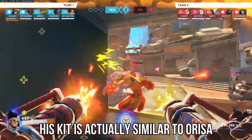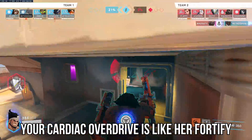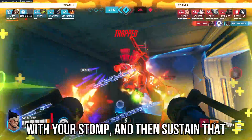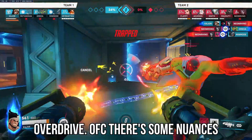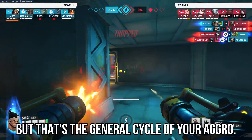His kit is actually similar to Orisa, where your stomp is like a spear spin, your cardiac overdrive is like a fortify, and your cage fight is like a terror surge. You'll be looking to engage aggressively with your stomp, and then sustain that aggression or fall back with your cardiac overdrive. There are some nuances between you and Orisa, but that's the general cycle of your aggression.